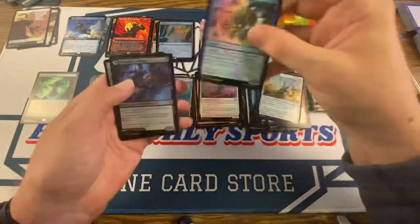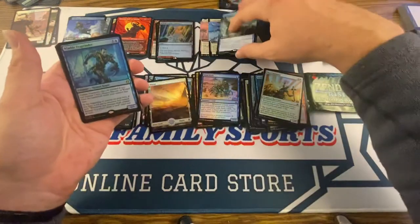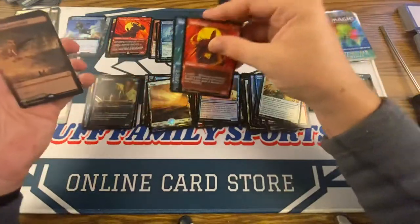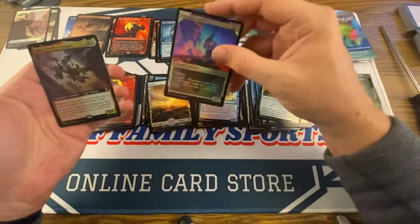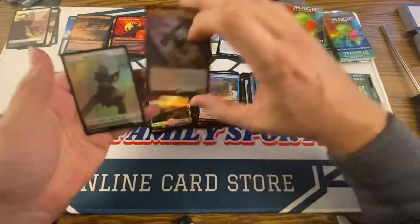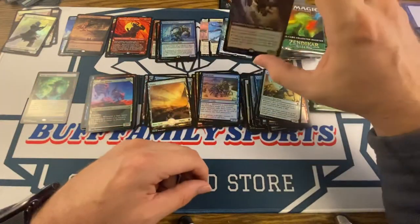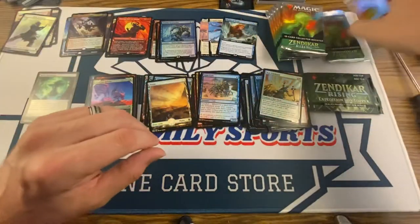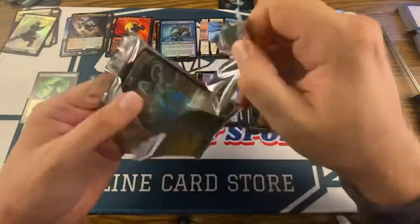Fourth pack — there's a Plains, Master of Winds, Nimble Trap Finder, Spitfire of Akk, and there's the Needle Verge Pathway. Another Prowling Felidar, and then there's another Box Topper — the Akiri Fearless Voyager. We are approaching the halfway point; doesn't take long with these.